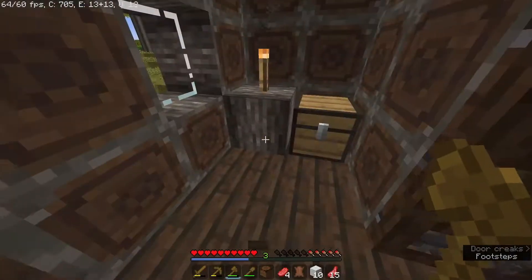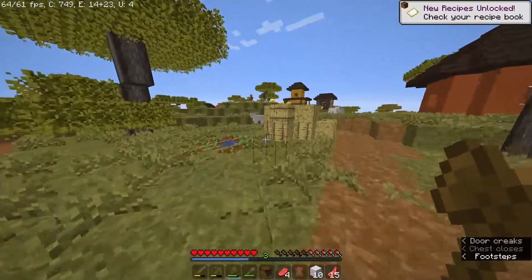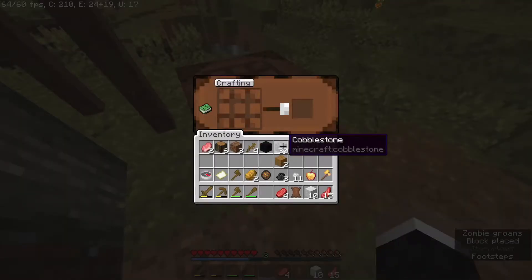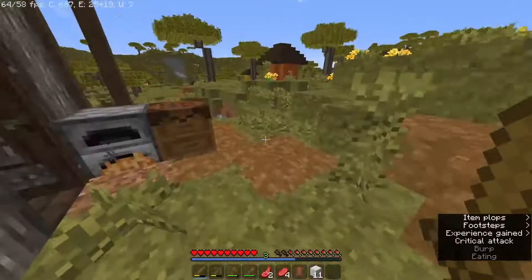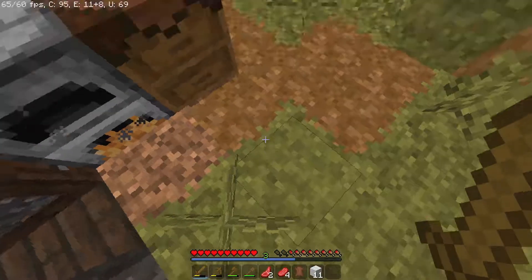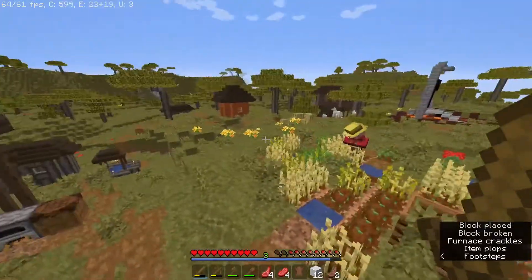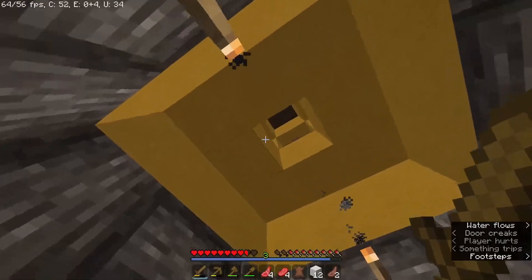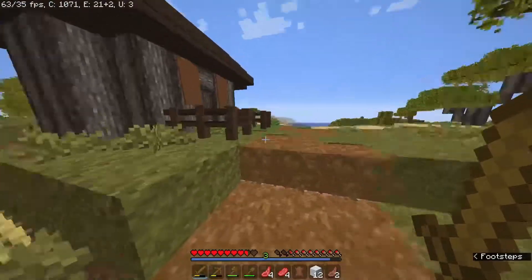There's a cartography table, some bread, an empty map and a compass — sure, I'll take those. There are horses in the back. I need to find a bed, so that'll be useful. I need to place a furnace so we can get some food. I'm looking for a cave under here — I'll go exploring. No chests, but there's a little wheat farm, which is cool. I might make a farm at some point.